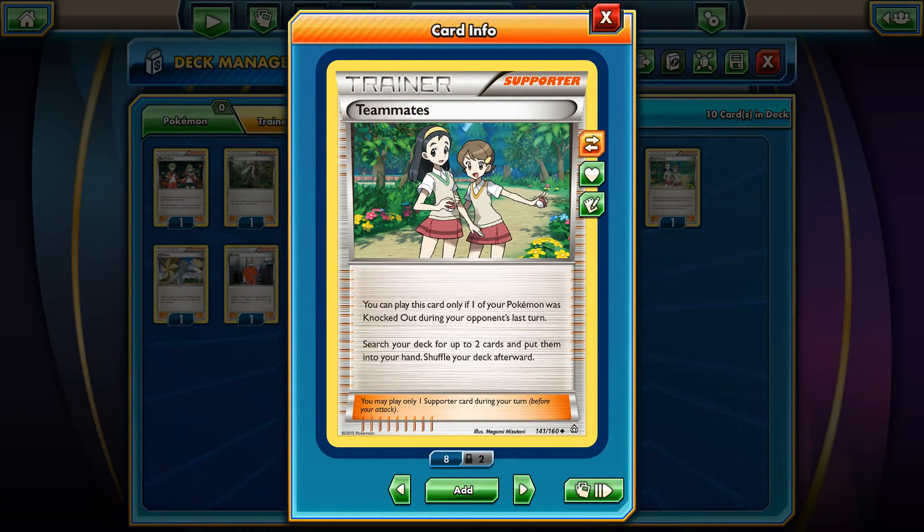One of the strongest supporters in the format: Teammates. Teammates says you can play this card only if one of your Pokemon was knocked out during your opponent's last turn. Even if your opponent knocks out your Robo Substitute for example, you'll be able to search your deck for up to two cards and put them into your hand, then shuffle your deck. No more than one Teammates should be played in your deck, but I can say this card will be playable in a lot of decks.